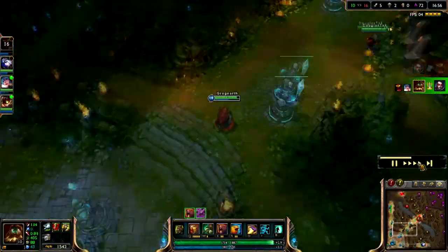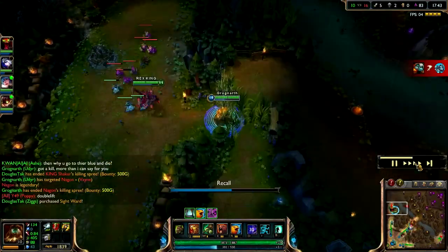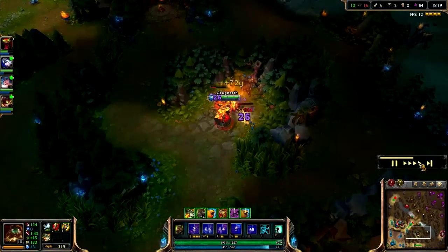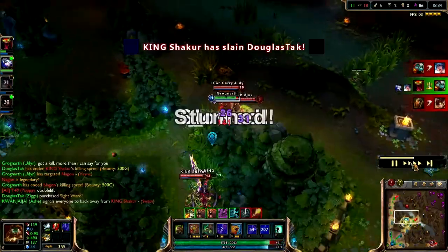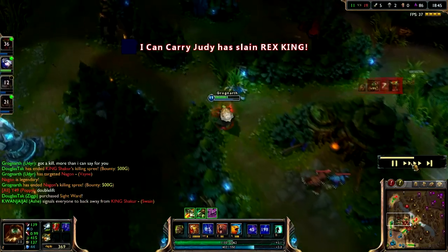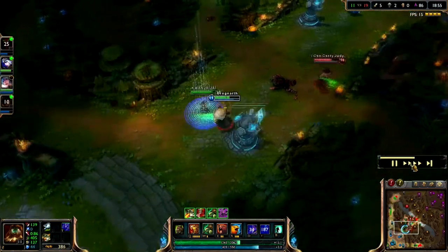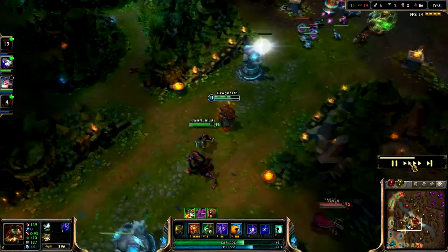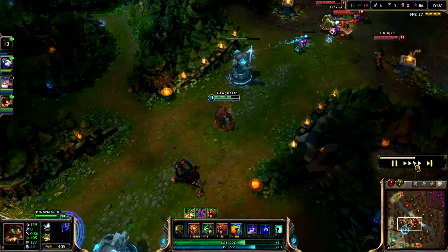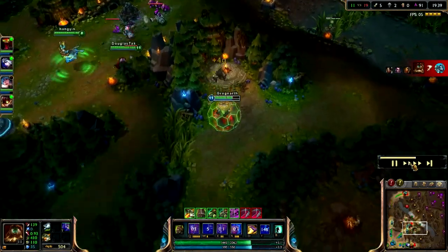I'm doing this commentary a couple days after I recorded the match. As you can see, somebody stole my blue buff - I was kind of pissed off about that. My build is developing pretty tanky and fast: Boots of Swiftness, Wriggle's Lantern, health pots, and Sunfire Cape. In the late game, you'll see I get a lot of attack speed and health, mainly building to counter Vayne since she's pretty much carrying the whole game against us.